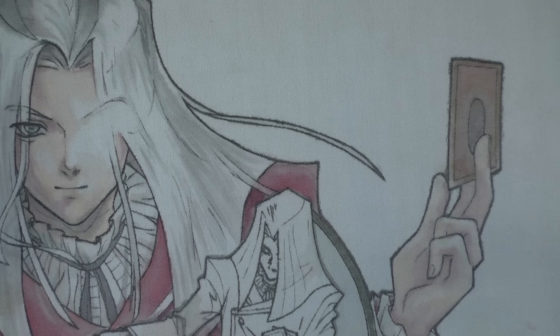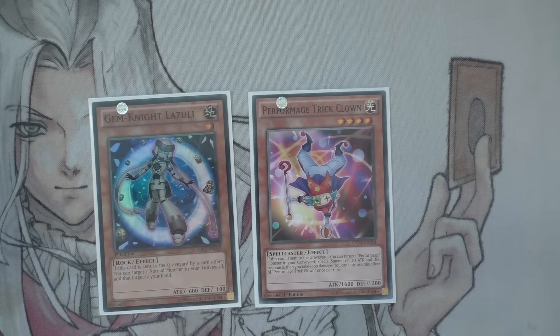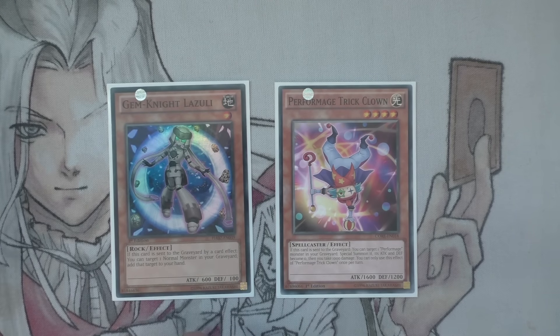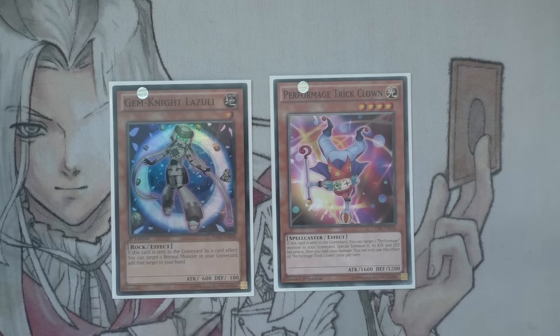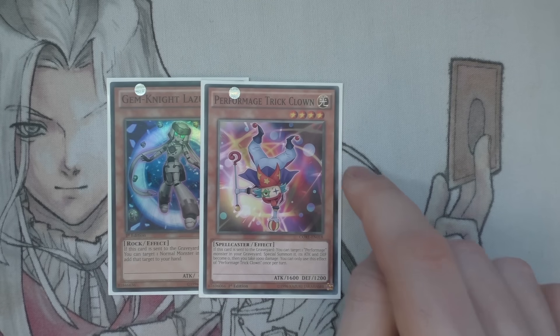Next up we have the Brilliant Fusion engine — Gem Knight LaRuzzi and also Tricklown. I'll do these together. I'm playing the Gem Knight engine for Brilliant Fusion. The reason I've gone with LaRuzzi instead of Garnet or any of the other Vanillas is simply because he's level one. It works with Junk Synchron and is much better than a level four just sitting in the grave. Tricklown is one of the main cards you want to send to the graveyard, but you can also send other Lights like Effect Veiler. It's easy access to level five Synchros too, since he's level four and you have lots of level one tuners.